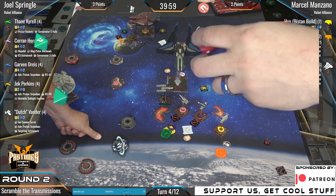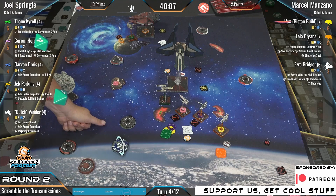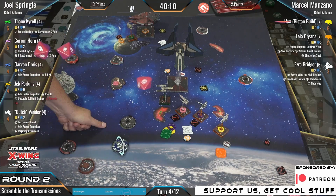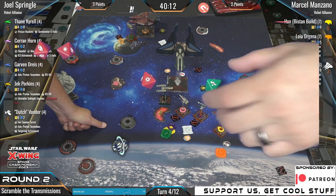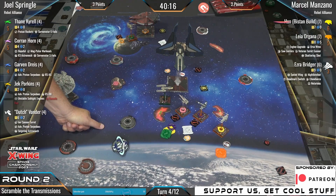Nice. And Thane's taking two — a range zero shot does a bit of damage. Thane Kyrell shields down. He says, which one is Han? Han is the one that's facing the board edge right now. Leia's orange — you can see the indicator.